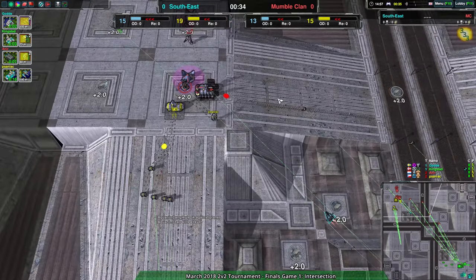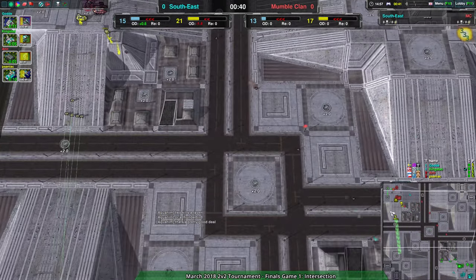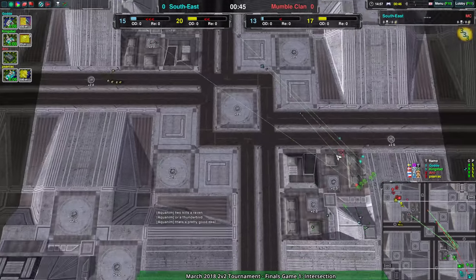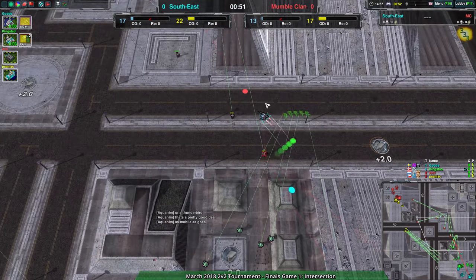Thunderbird is not great with Bandit — it's because Bandit's slow. More survivability than damage. That means scouting, that means they know exactly what's going on, that means slight harassment. And at this point, MumbleClan is already going to be losing a fair few forces here as they're trying to deal with the Bandits coming in.